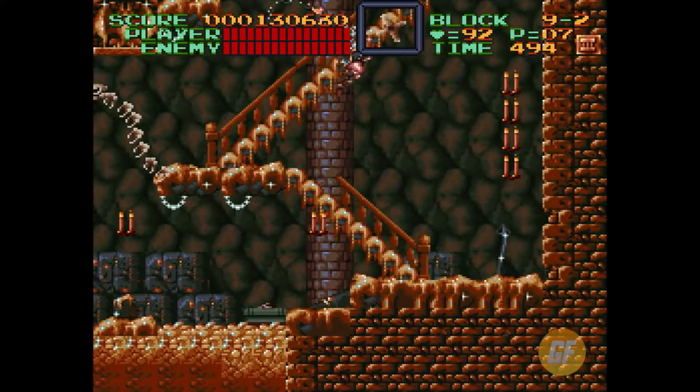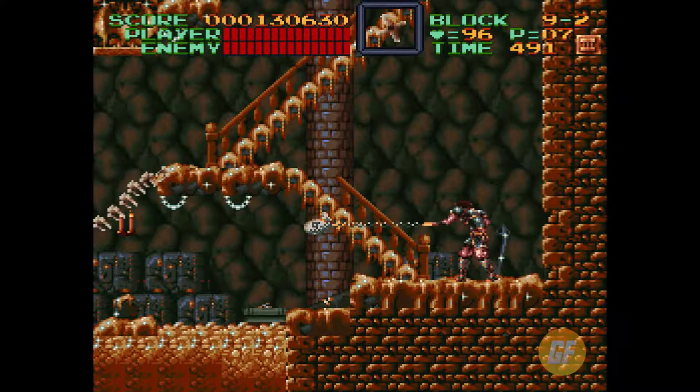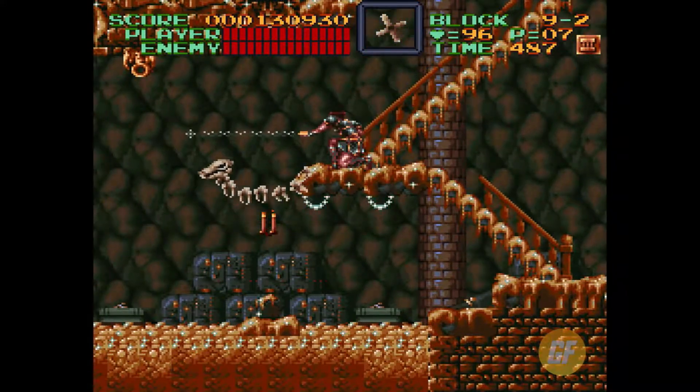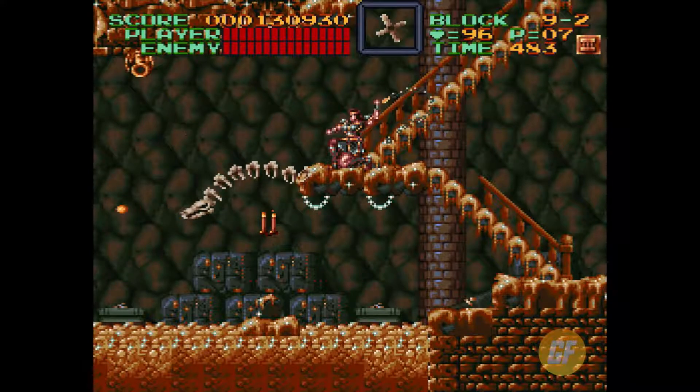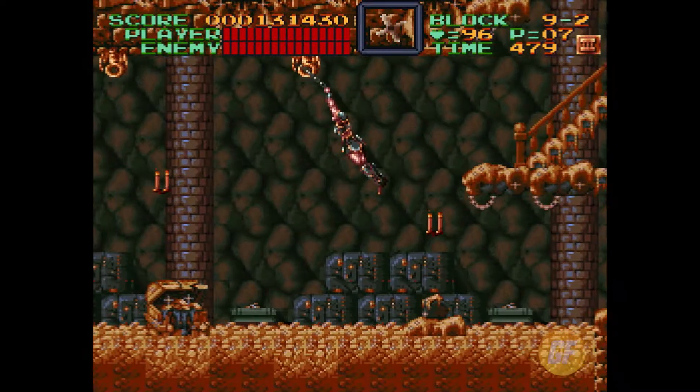Look at this — Dracula owns his own giant pool of gold. Eat your heart out, Scrooge McDuck. I suppose this Skelet Dragon is basically the lifeguard on duty. He saves you from drowning by shooting fireballs at you, I guess. Fun fact: you can actually take a dip in this pool of gold, but I'm not going to waste my time doing that.